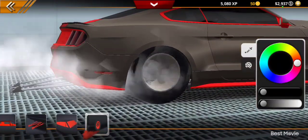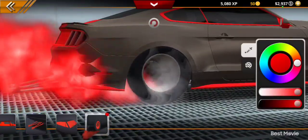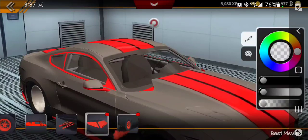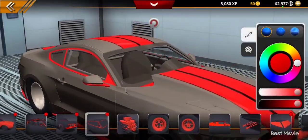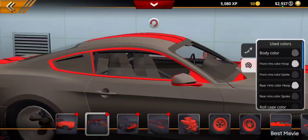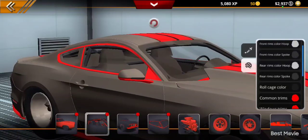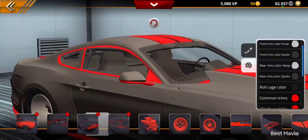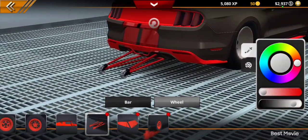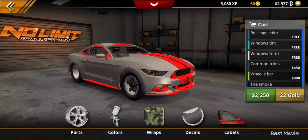Remember, I did just buy this, so this is my first customizations to this. Red tire smoke — yes! Let's go back to the frame and darken up that frame just a little bit more. Actually, we can body match it. We'll go roll cage — yeah, we'll go with that color. Wheelie bar — let's just customize this. Wheels, we'll go with a darker gray. $2,200? That's actually not bad.